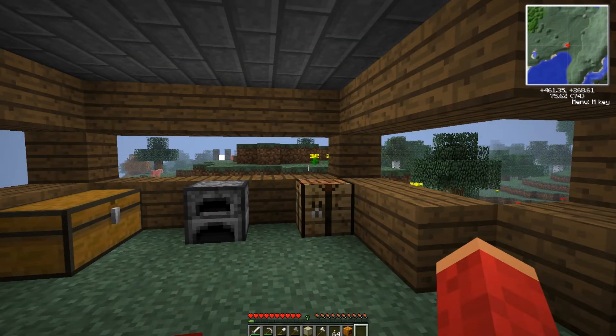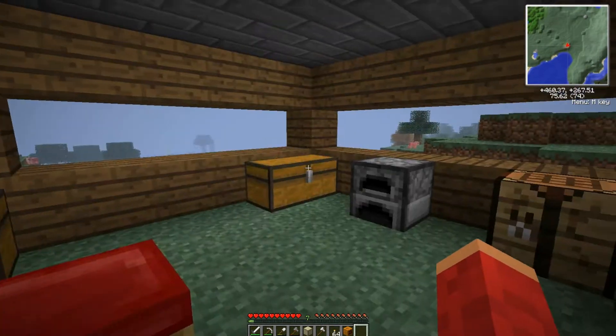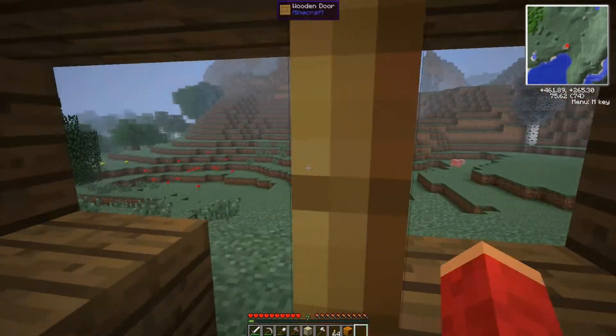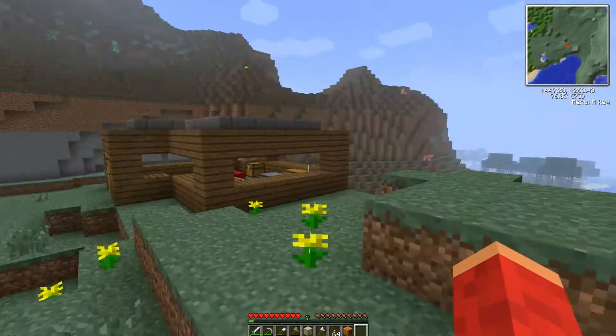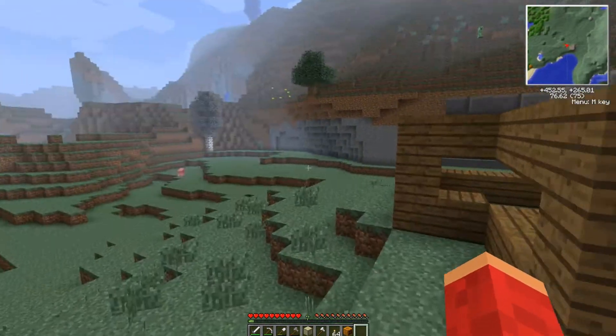This episode is very special for each and every one of you because I actually prepared something beautiful. As you can see here — oh, I didn't show you my room, a house, room, building, structure that is really ugly, by the way. But — ta-da! And you're like, dude, don't show this ever again.